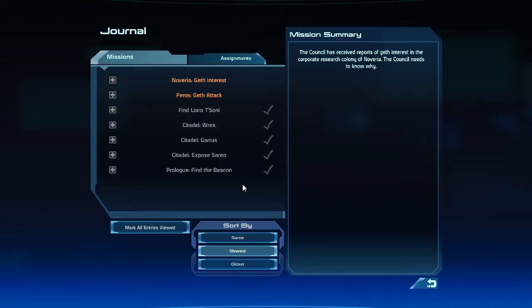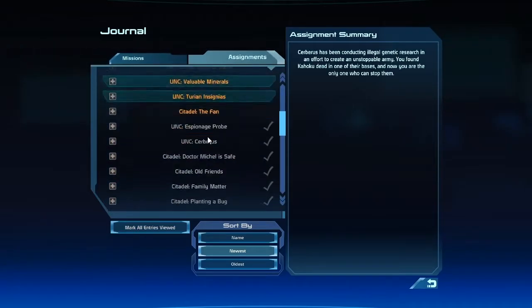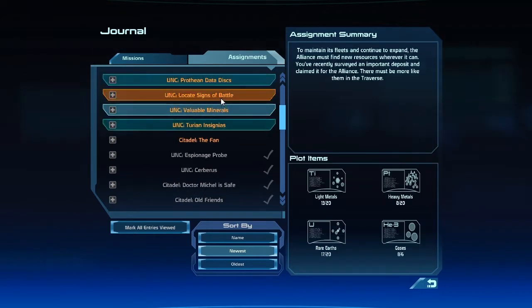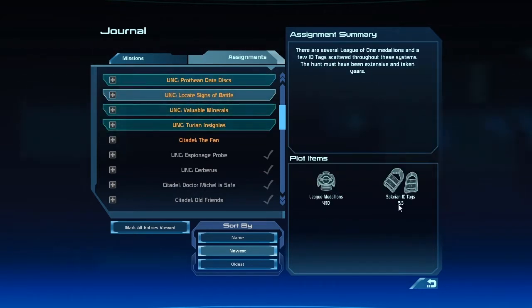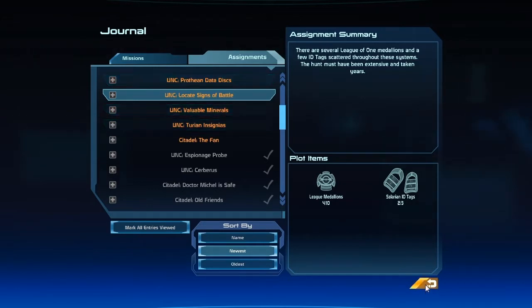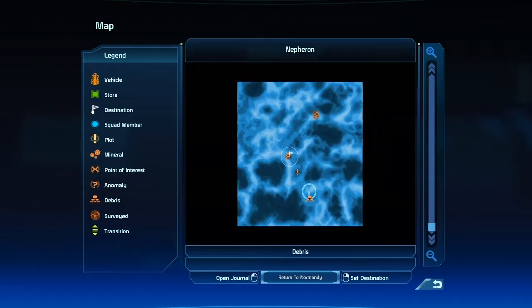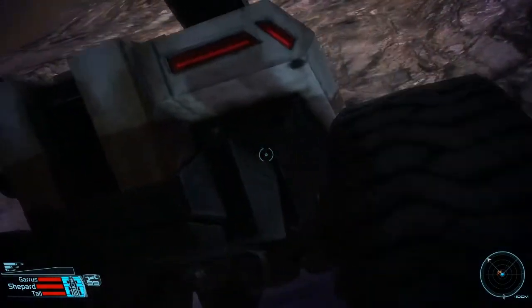Does that mean we've got a new tag now? Is it the insignias? Signs of battle - yep. We now have two or three, almost have them all. I wonder if there's more than the three that can be found out in the universe. I guess we're gonna head over here since it's on our way.